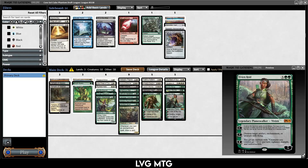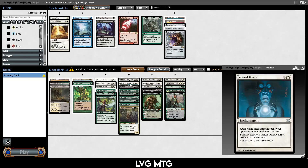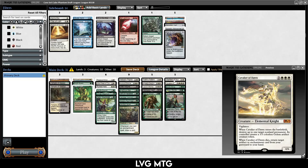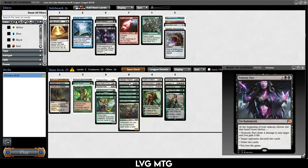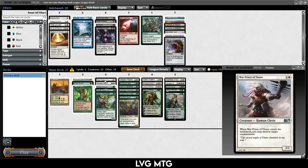We kind of want to run the Demonic Pact, but how many ways do we have to kill it? We have Vivien, Aura of Silence, and the War Priest, and then we really have the Starfield of Nix to combo with that. If we take out all the excess pieces it seems actually pretty good. Probably don't need Peace of Mind — we only have 10 creatures and not great removal.